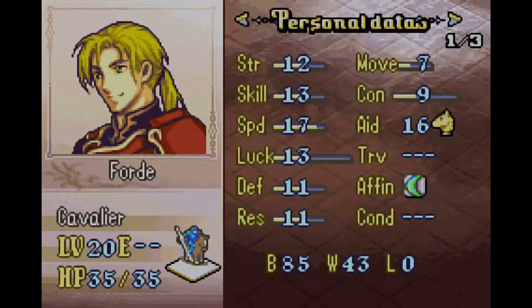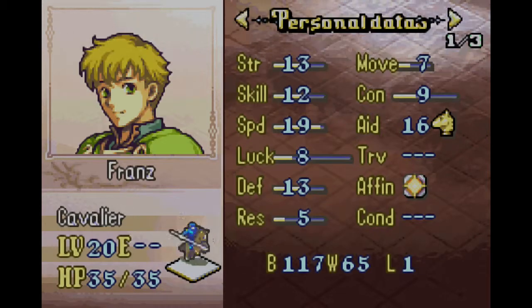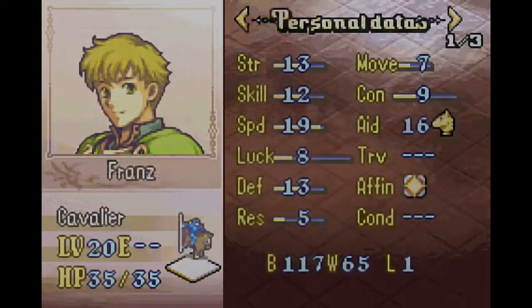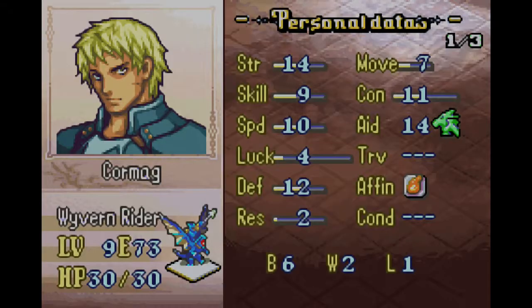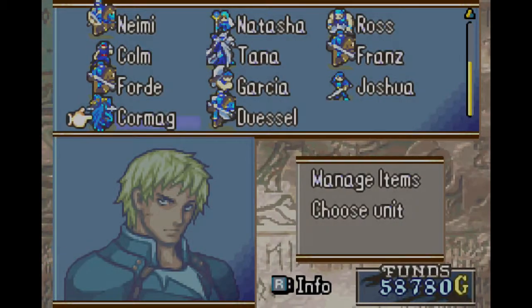Alright, we still have Franz and Ford both at level 20. I don't know if I'll even use both of them. Maybe Franz, although that resistance and luck aren't great. Ford — everything's pretty good. And then there's the Cormag that we got.